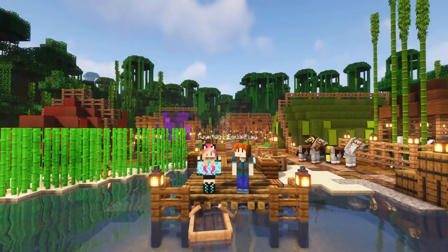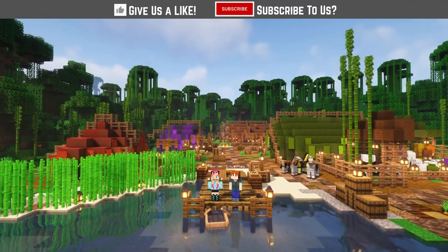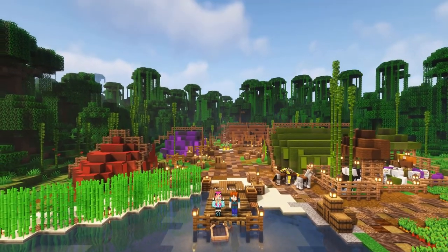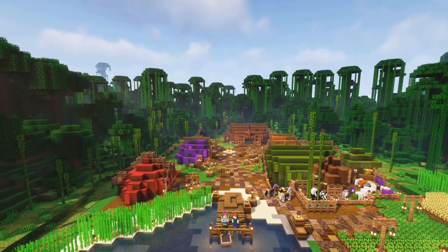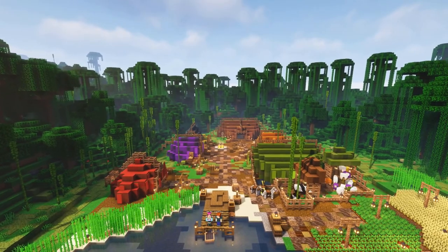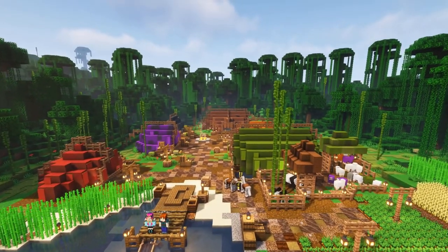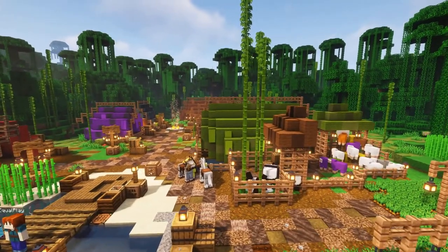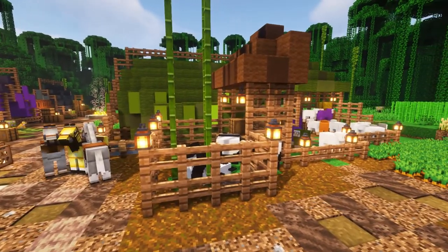Today we are building a starter base in a jungle biome. Because that's what everyone does — go and find the nearest jungle and build in it. Instead of taking advantage of the lush green look of a jungle biome, we've decided to go a completely different direction. We have decimated a jungle biome and made the ground muddy.